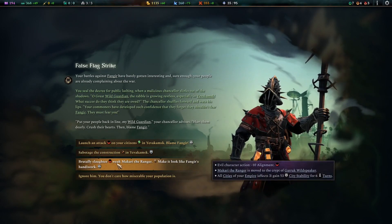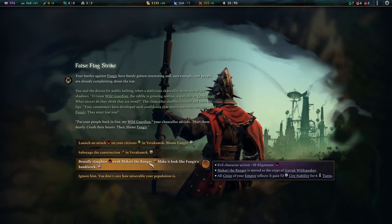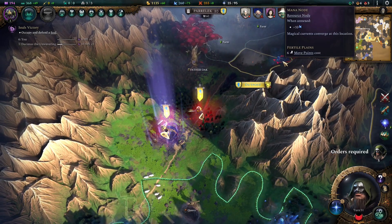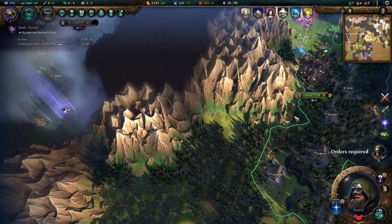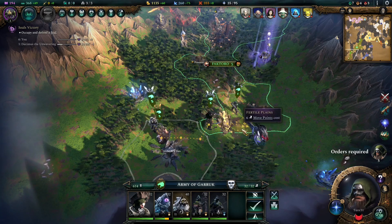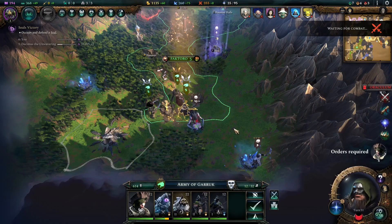I don't want blocked stuff. Makari the ranger — yeah that's our ranged character — he's moved to the crypts. We're just gonna ignore that. Now we have rightful madness to attack them. We're right to be mad, is what I'm trying to say. What the... what is that? We're gonna auto combat that, hopefully we don't lose anything.